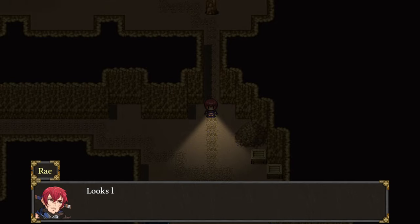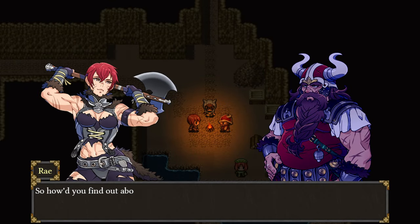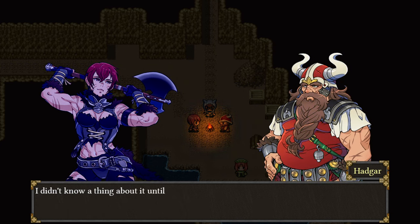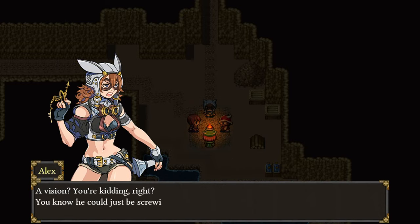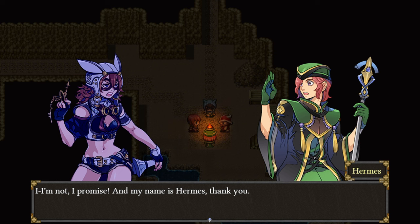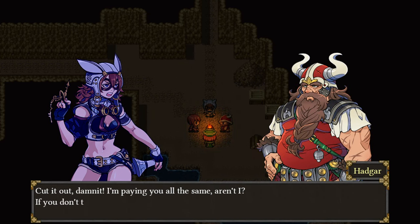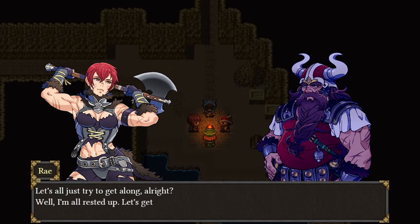Vita cherries. There's an abandoned campsite over there — how about we start a fire and rest for a while? Sleep with one eye open because we're not alone — there are enemies everywhere. So how do you find out about this place? This temple is closer to Gabonport than Hellonia, kind of a weird spot for dwarves to be digging. I didn't know a thing about it until Hermes showed up — he convinced me and my employer Edmund to check it out. He said he saw the temple and the hole underneath it in a vision or something.